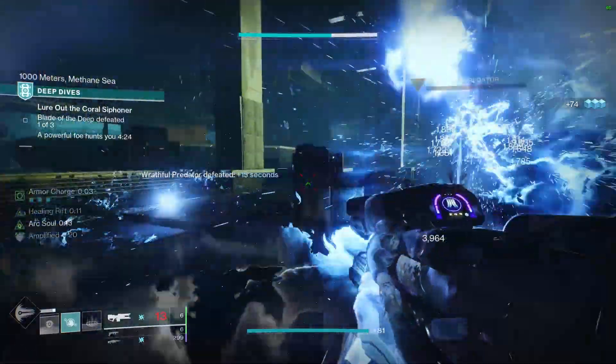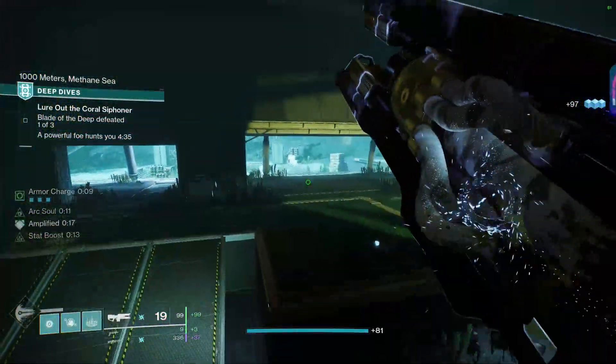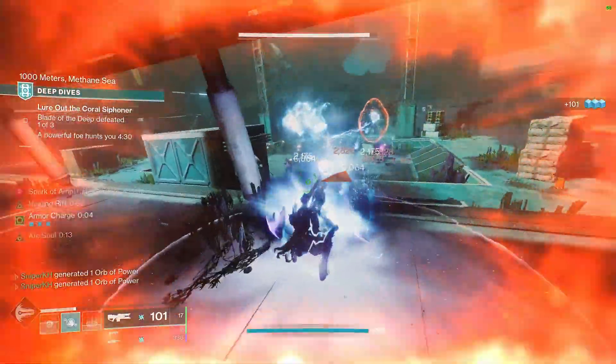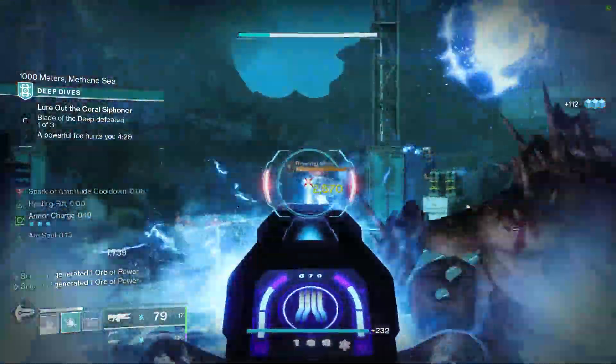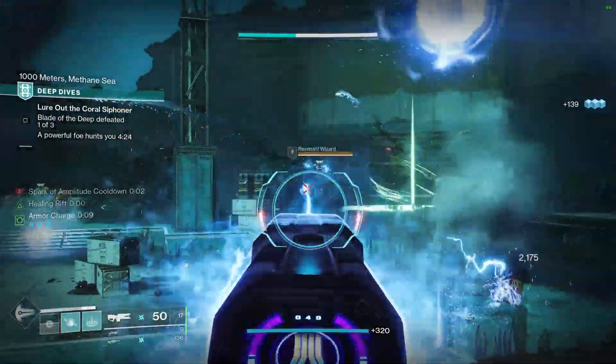So let's dive into what this build is. The Infinite Ability Warlock build is pretty self-explanatory. It's a build designed for you to have grenades, melees, and rifts up pretty much all the time. This build is centered entirely around getting as many Ionic Traces as you can, as Ionic Traces will grant you ability energy.